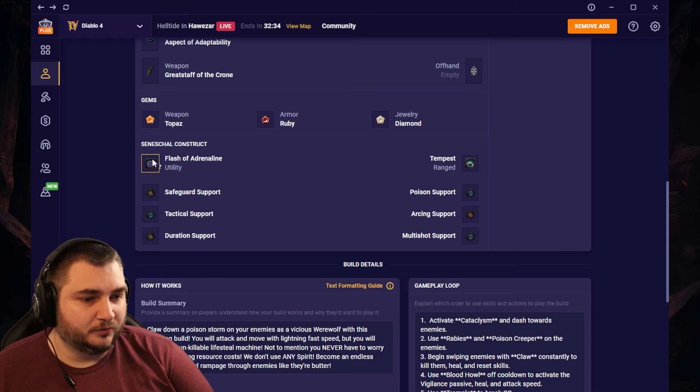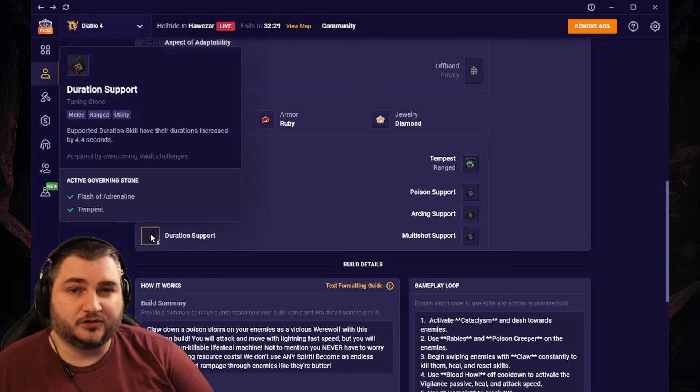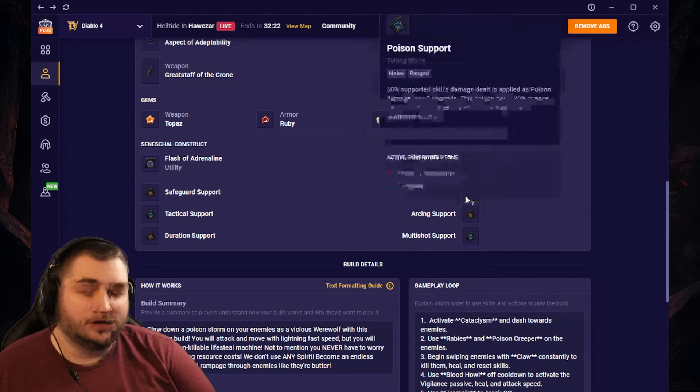For our Seneschal Construct, we're going with Flash of Adrenaline, which is going to have Safeguard, Tactical, and Duration Support. And then we're also going with Tempest, and we're going to have Poison Support, Arcing Support, and Multishot. This one's very important for the build.